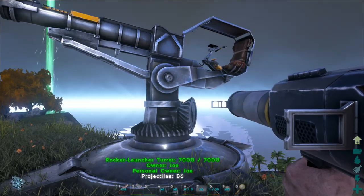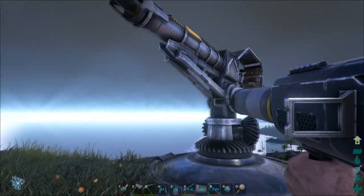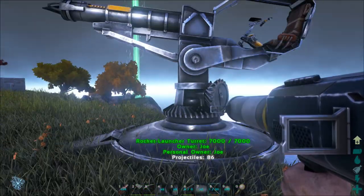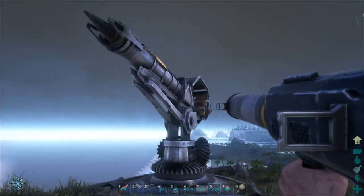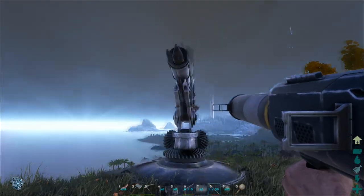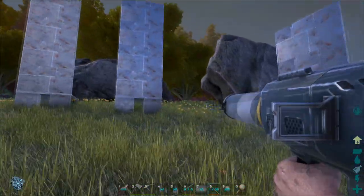Next up is the rocket launcher turret. This is somewhat similar to the minigun turret in its design. You could say it's somewhat better than the handheld rocket launcher because if you get killed, you won't lose the rocket launcher or the ammo, and nobody will be able to take it. This can only be damaged by explosives. I've set up a little test area to see which does more damage — the handheld rocket launcher or the turret.